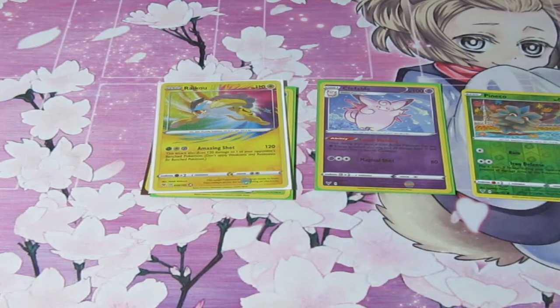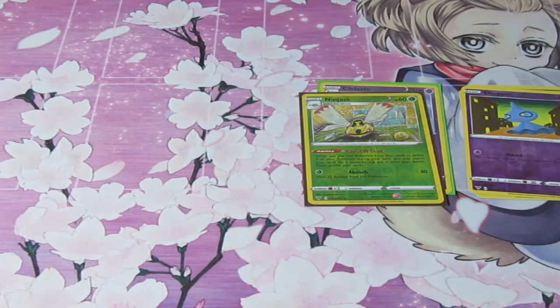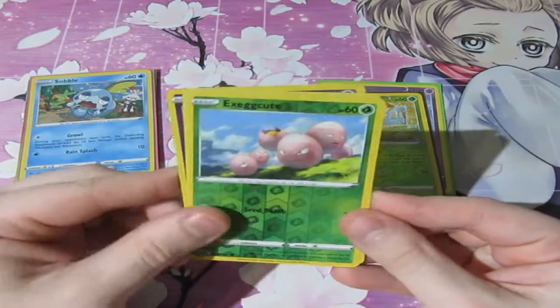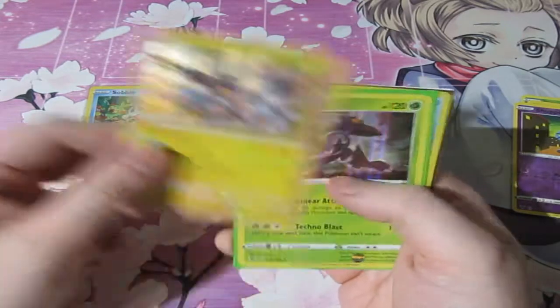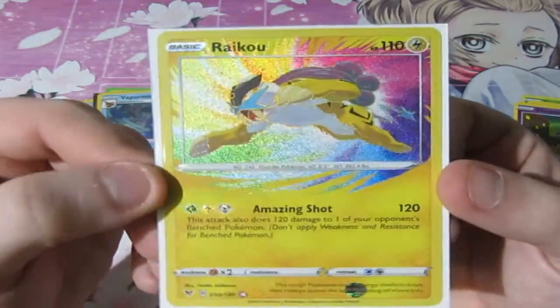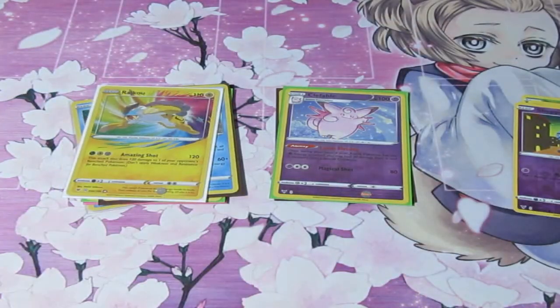We already know who won — it was of course Vaporeon! To recap everything pulled today: Reverse Foil Rares — Shuppet, Exeggcute, Pineco, Ninjask, and Clefable. Holo Rares — Sobble Promo, Zekrom, Genesect, Vaporeon, and the Amazing Rare Raikou. Vaporeon wins! If you enjoyed it, please leave a like, subscribe, comment down below, and check out Card Empire in Manchester, Stoport, and Liverpool. See you guys next time — cheerio!